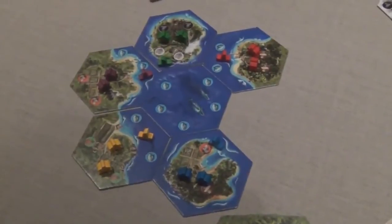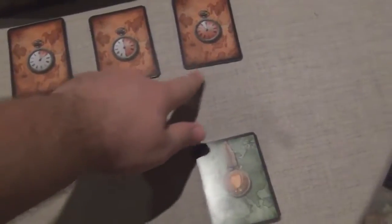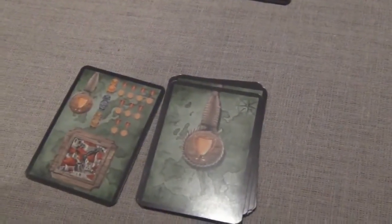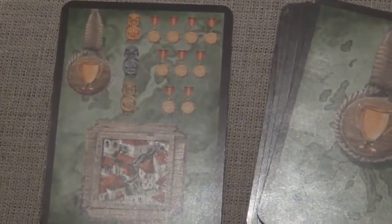After turn zero, scoring conditions are handed out. There is a short game objective set, a medium game objective set, and a long game objective set, followed by some trends that are in every game. After turn zero, a trend card is drawn, and on it will be something that scores points. In this case, having towns will score you points depending on how many you have over other players.